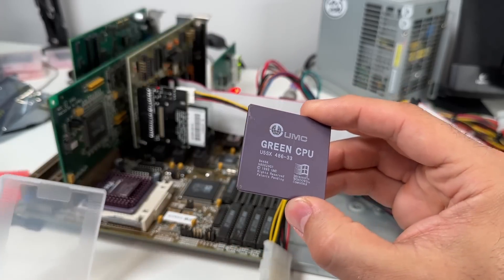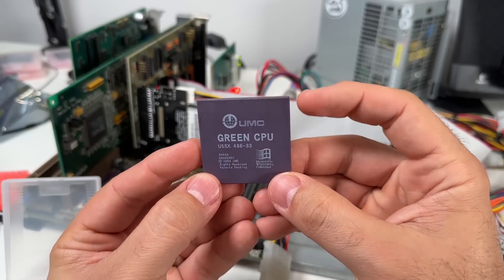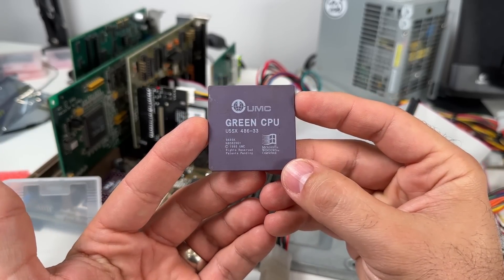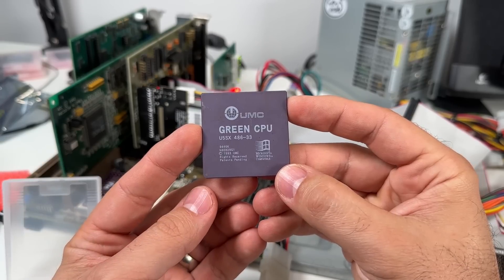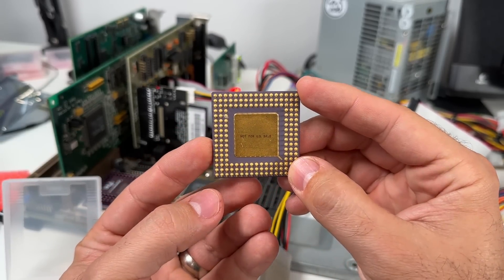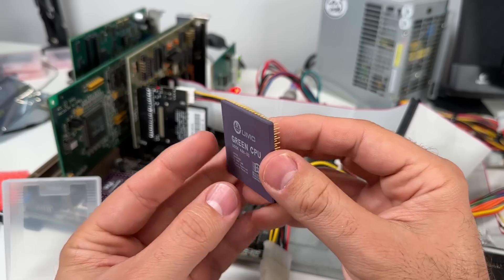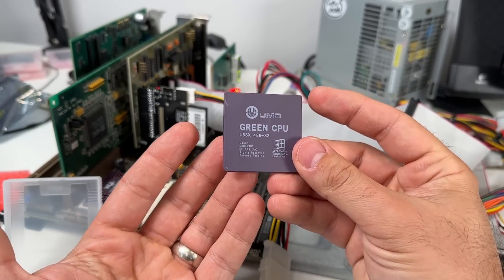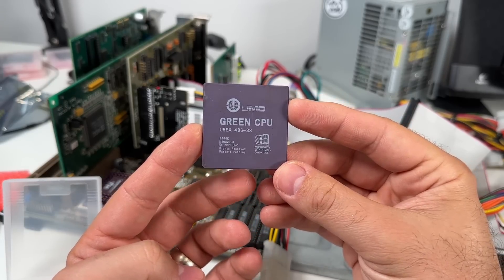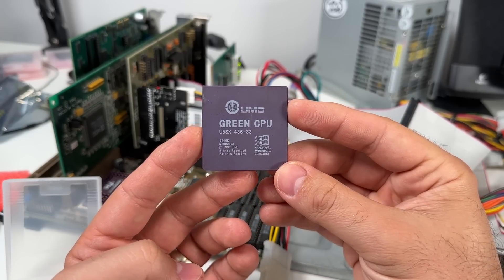In my last video I looked at a very unique 486 CPU called the UMC Green, and although it was only ever intended to be a budget SX type CPU, it was significantly faster clock for clock than competing 486s from Intel, AMD, and Cyrix. Unfortunately it was quite late to the party and UMC landed in legal trouble almost immediately after the chips hit the market in 1994, leading to the Green's untimely demise.